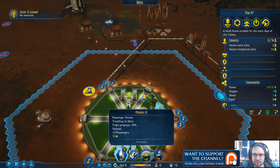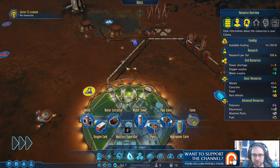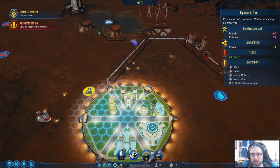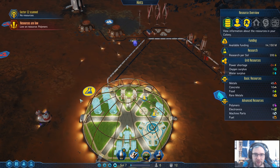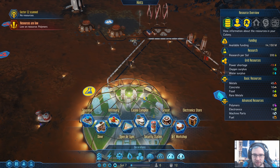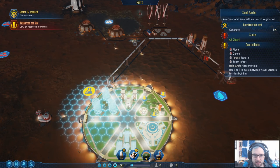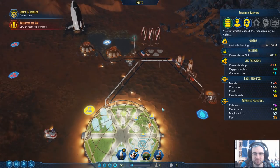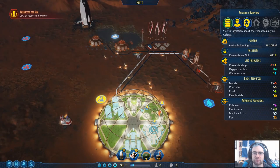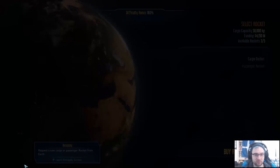Sector scanned. I'm not sure we're going to be done with that research in time, so we're going to have to build our own food — a hydroponic farm. Resources are low; we're low on polymer. There's a gap in the middle so I guess we can build a small garden. I've got zero polymer — I think we used it to repair something. I can call an extra ship; we can get extra rockets sent over, we have the funding for it.